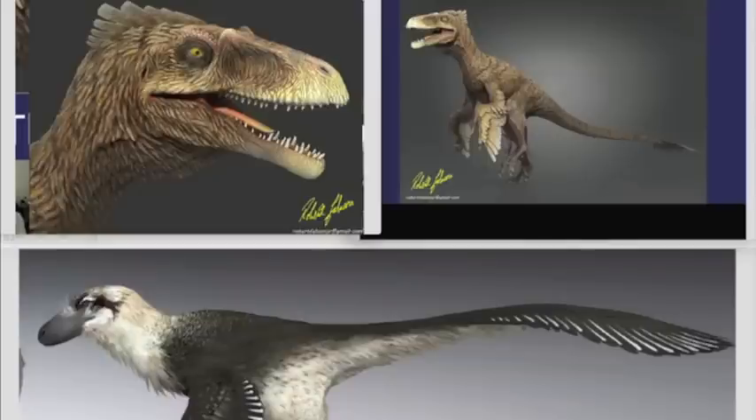As I was saying, Dakota Raptor was 16 and a half feet long and it was completely feathered, but it appears from the fossil remains they found that it had ancestors that could have potentially been able to fly, but for some reason it de-evolved and didn't have that ability any longer based on the bones that they found.